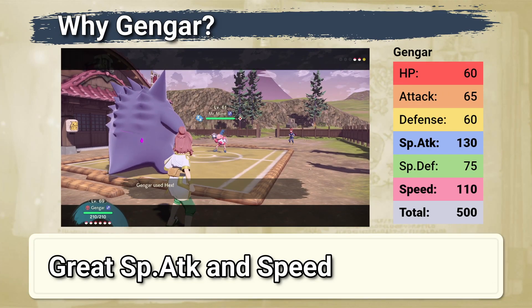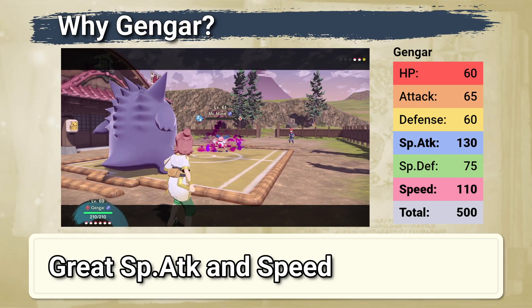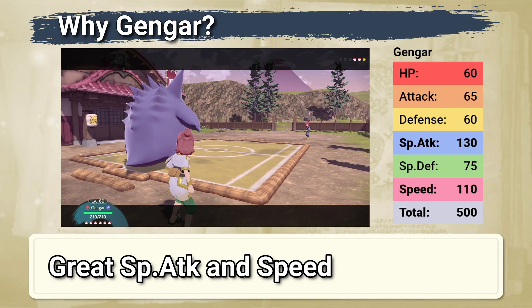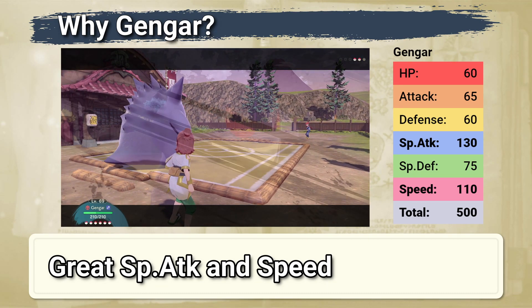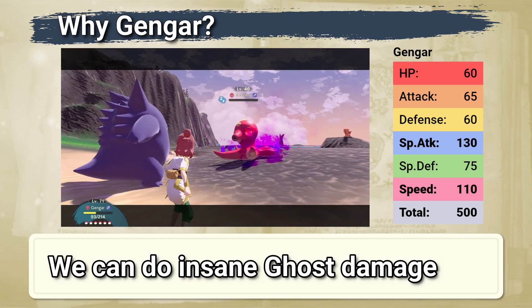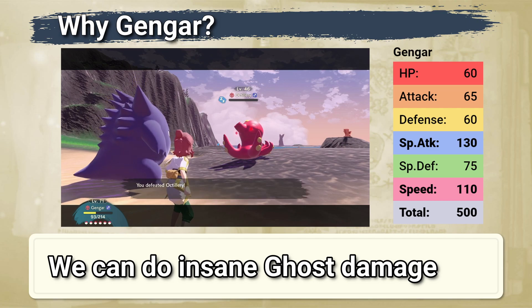Gengar has a very biased stat distribution. It has super high special attack and speed, but everything else is kind of low. However, these two stats are exactly what we need to pull off the highest damage with the correct moveset.